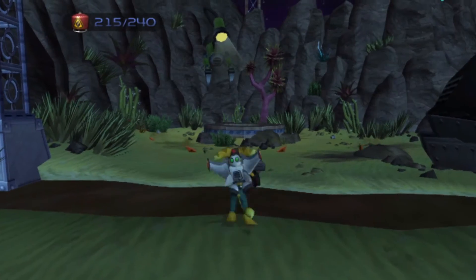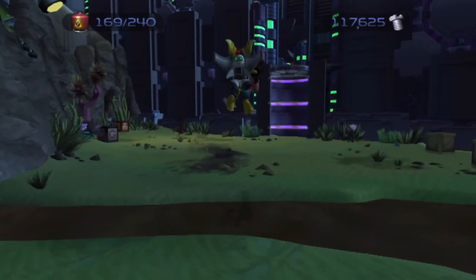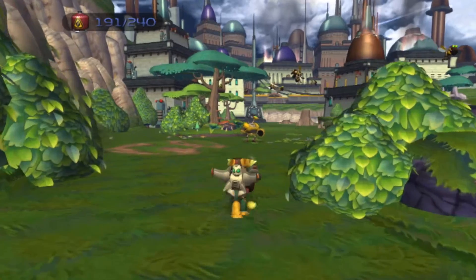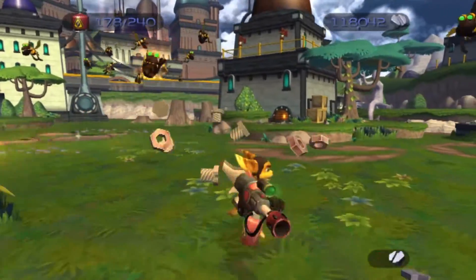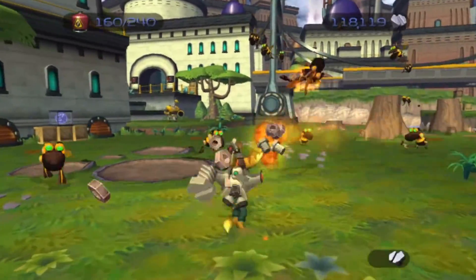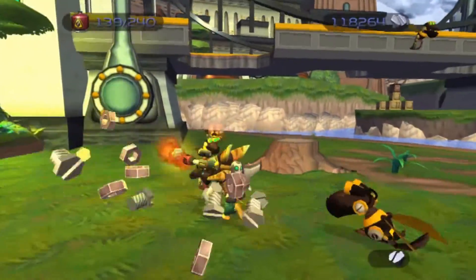The Pyrocitor is a short-range weapon that can shoot out short bursts of flame or a long continuous stream. It's great for dealing with large groups of small enemies as it can hold 240 rounds of ammo, and the ammo is dirt cheap at only one bolt each. However, because of its extremely short range and lack of power, the Pyrocitor is not something you want taking into battle against multiple larger enemies. Shame, really — because it's a flamethrower. Enough said.